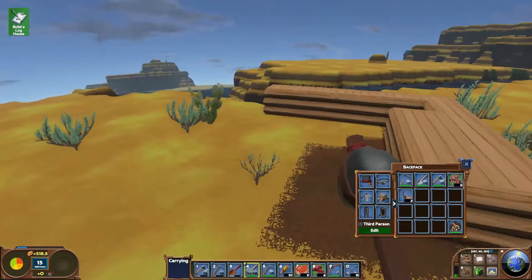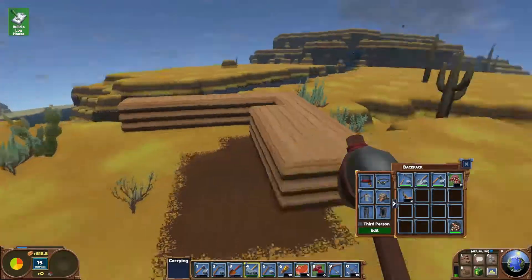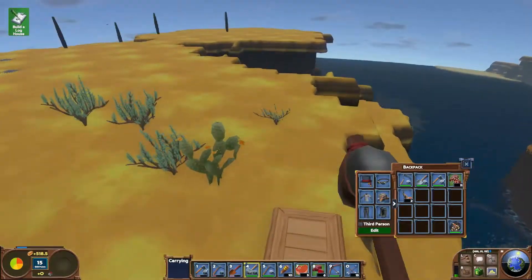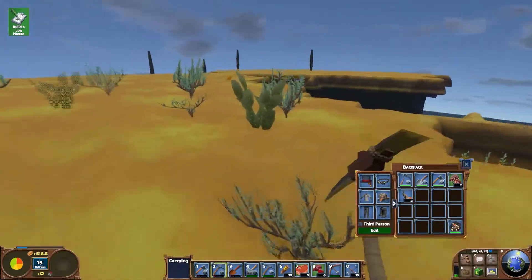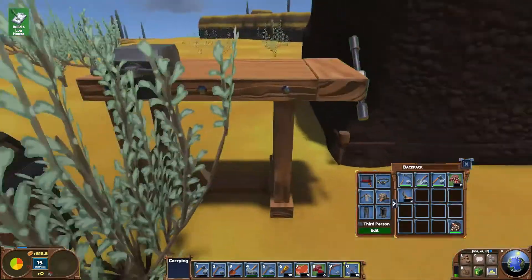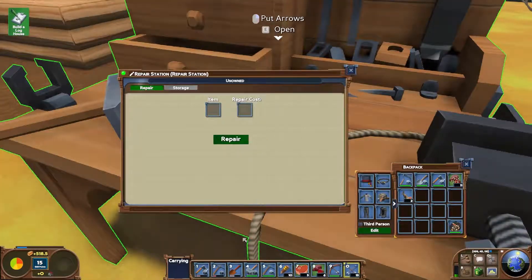And then we might be able to have a house but until then we're not going to be able to. So it looks like I'm going to be quite busy for a while. If we look in here - wrong table - I can put my pickaxe in, repair it, and that just pulls straight from the stockpile. As does that guy and that guy.